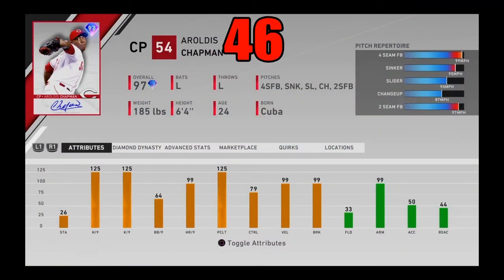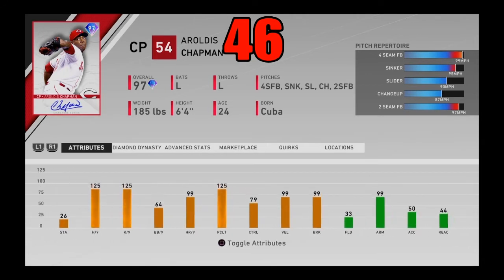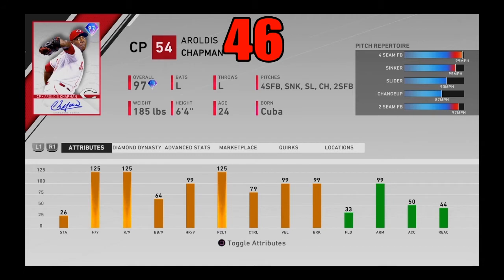At number 46, I got 97 overall Aroldis Chapman — in my opinion the toughest lefty to hit in the entire game. Maxed-out hits and K/9, maxed-out velo and break, maxed-out pitching clutch. Home runs per nine is great. Chapman's main issue is control, but it doesn't really matter. Most of the time all you gotta do is throw that 102 MPH fastball right by him. He's got outlier on that fastball and that sinker, also a two-seamer, slider, and changeup. People are going to be whiffing through them because everyone's sitting on the 102 MPH heat. One of the best relievers — probably the best lefty reliever — in the entire game.